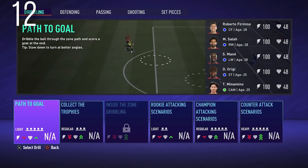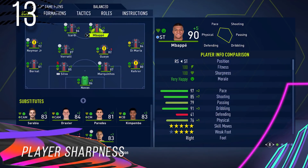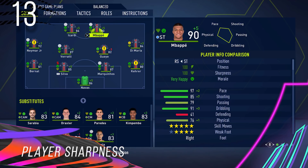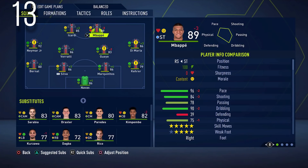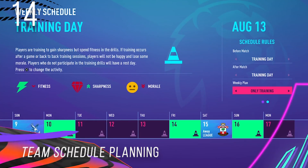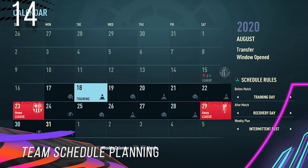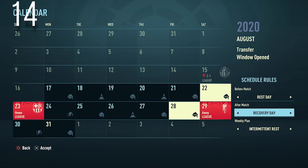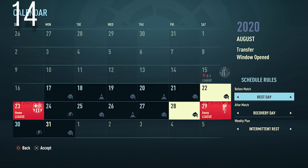These drills will affect stamina differently and will increase or decrease match sharpness. Player Sharpness: This is a new stat indicating how ready your player is before the match, ranging from 0 to 100, and it will affect stats as you proceed in the match — basically similar to the chemistry style system in Ultimate Team. Team Schedule Planning: You can now plan a team schedule in the calendar beforehand. You can manage training day schedules and rest days, which helps speed up the process without clicking on training every time.